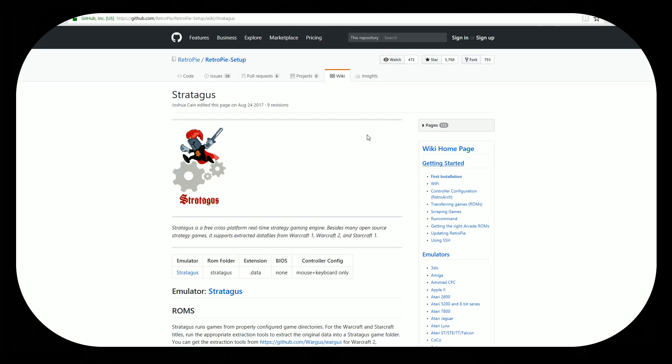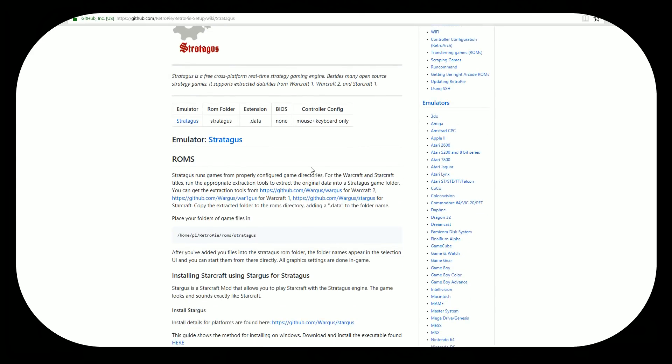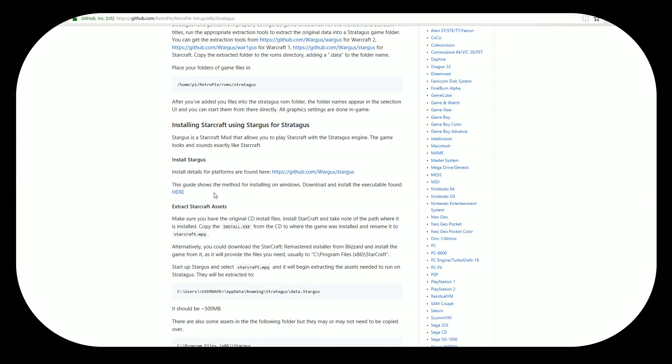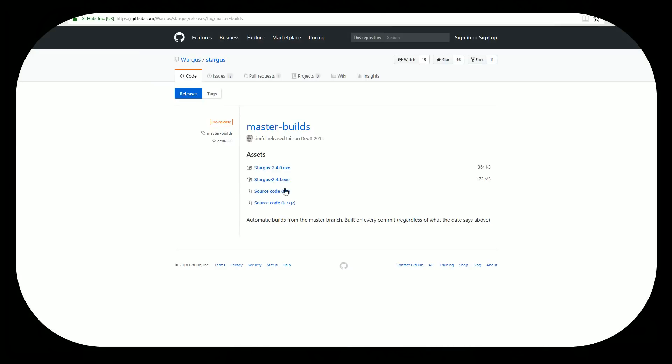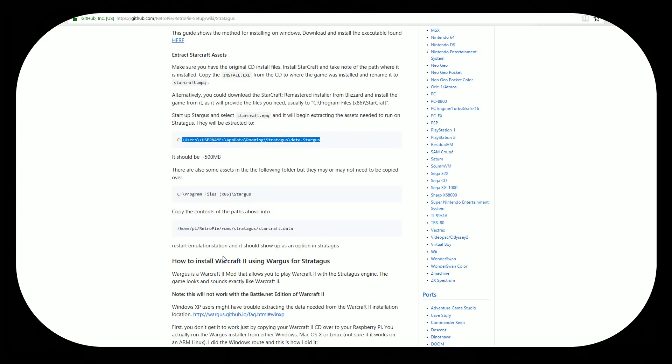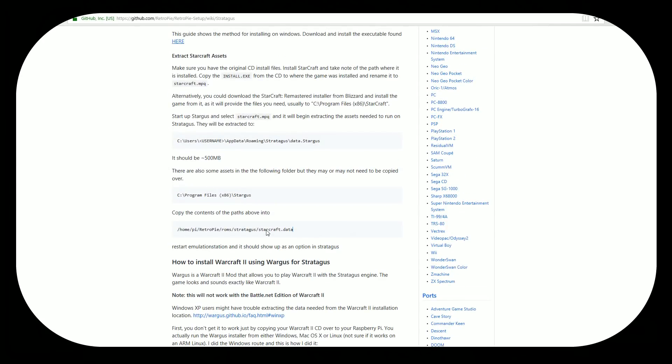Stargus has its own wiki page where you can get the emulator very easily. There's a GitHub for the actual mods — they have a WarCraft I mod, a WarCraft II mod, and a StarCraft mod. You get all the extraction tools there. To install, you get the executable files. There are two different versions: 4.0 and 4.1. You do need to get a StarCraft install.exe from the original CD — you can get those on eBay or download them. Once you have the install.exe, rename it to StarCraft.mpq, start up Stargus, and select StarCraft.mpq. It will begin extracting the assets needed to run Stargus — they'll be extracted to about 500 megabytes. Copy it into your ROMs directory on your Raspberry Pi, restart, and you should have it all set up.